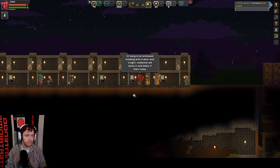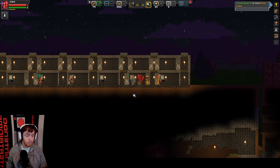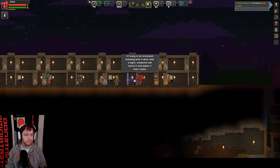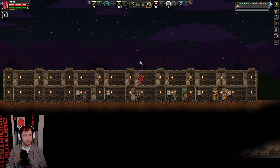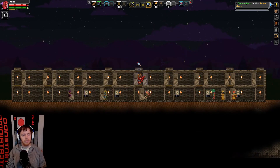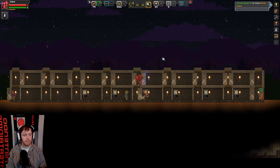Let's read what it says: 'If hung in an enclosed building with a door and a light, someone will move in. They'll pay you rent, even, and make it their home.' So let's get out of that bottom floor. I will teach you guys a trick to keep all of these doors open — so you don't have to click, click, click, click, click, and so it's not so tedious to walk through the building. But we'll have to do that next time.